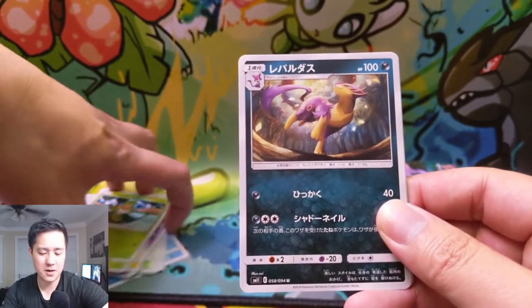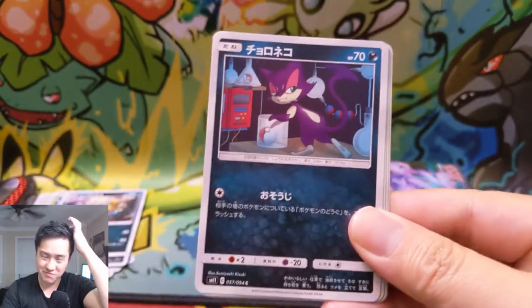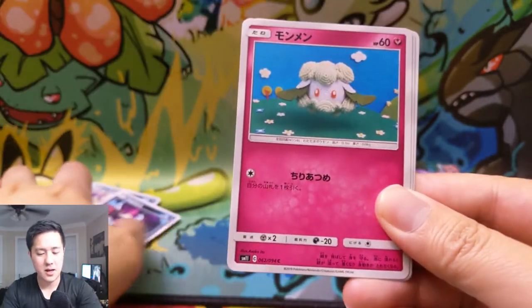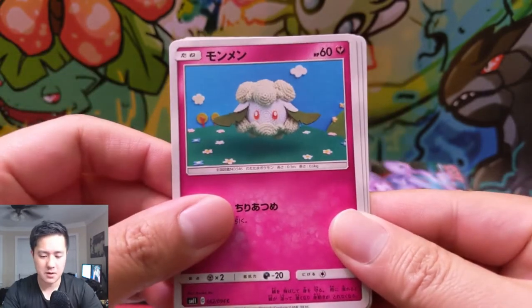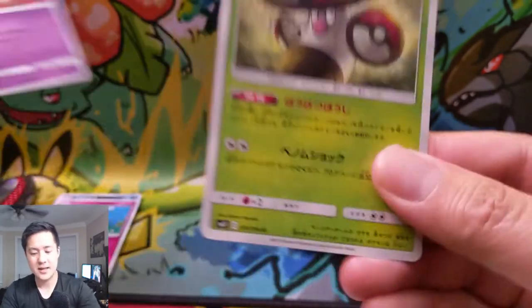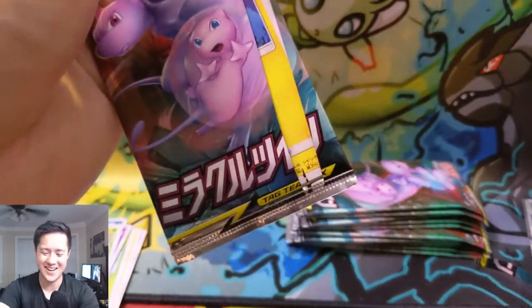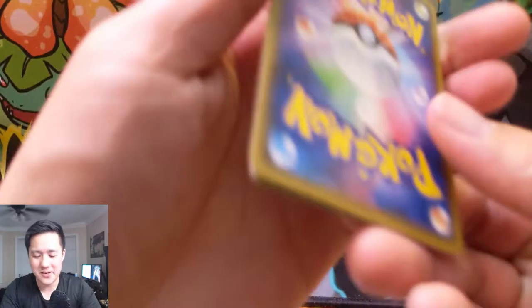Let's organize this pile real quick. We have Lippard, Purloin, a Whimsicott — no, Cottonee. Elgyem I think, and then a Monogoose Fungus. Some odd ones in this set, I have to say.